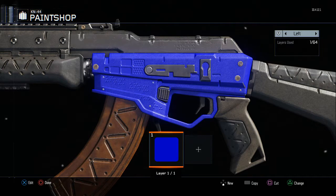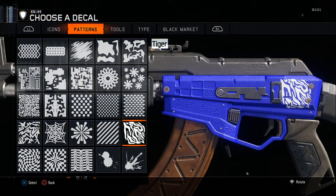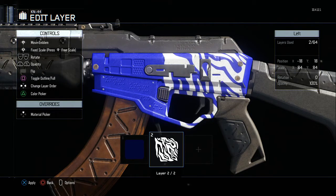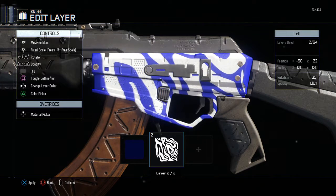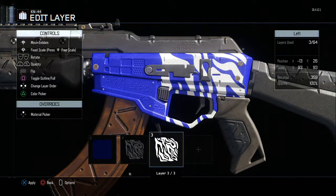Now going to the tiger pattern. What you have to do here is make a new layer, go to patterns, and come down here where it says tiger — pretty easy. What I like to do is not do one big tiger pattern like that; I like to bring it down here.